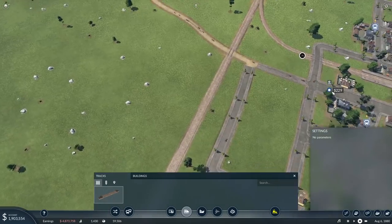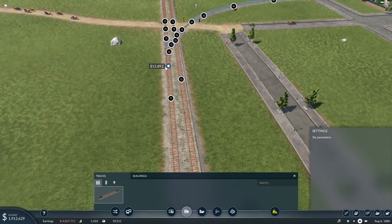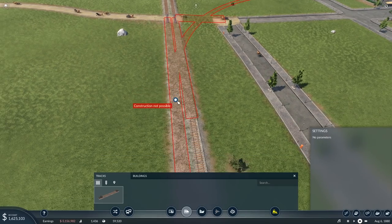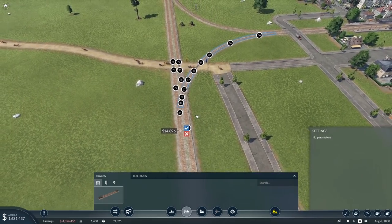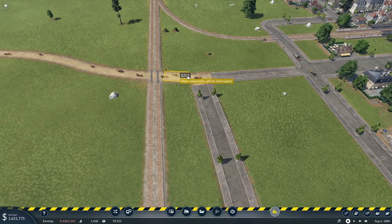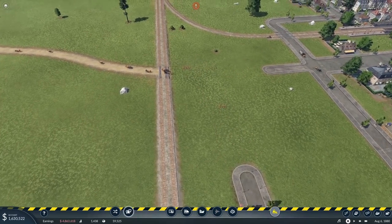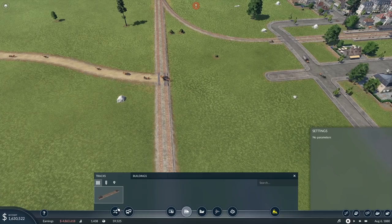These can be annoying sometimes to try and connect as you're coming in, because you are technically crossing it. There we go. I think it comes into a problem when we get to that corner, and that is a bit too slow for me. So what we're going to do is we're going to pause, and then just remove the road — the train's more important. Because cars don't slow down as much as say the train will have to on corners.